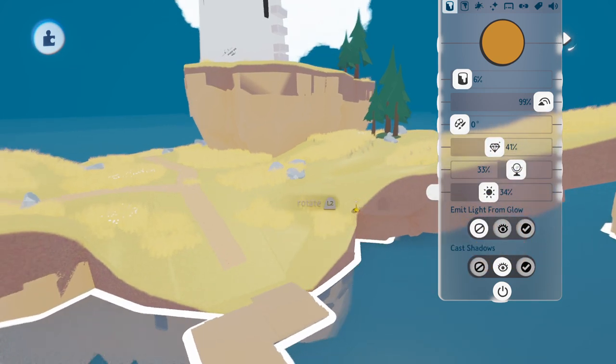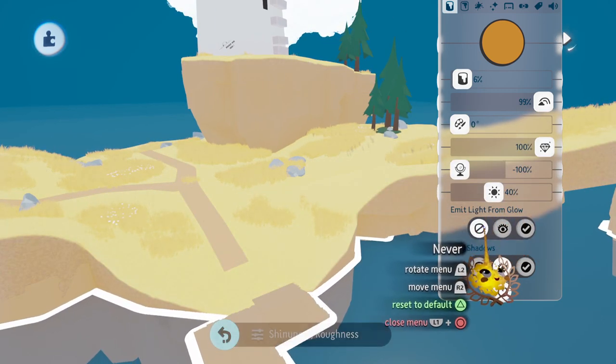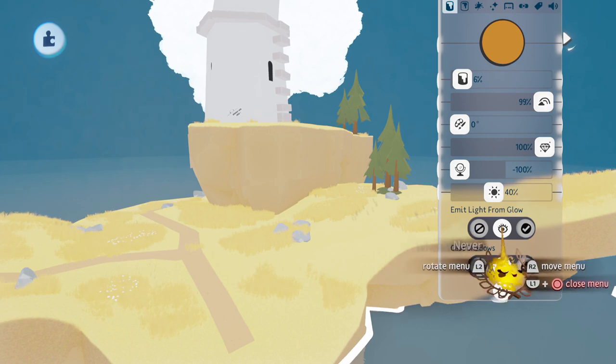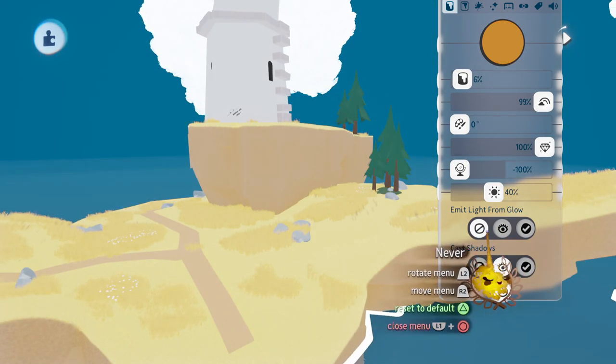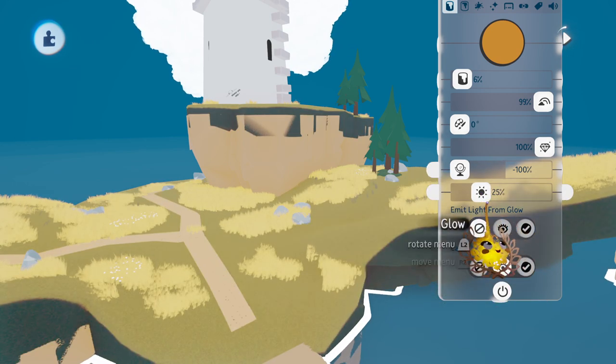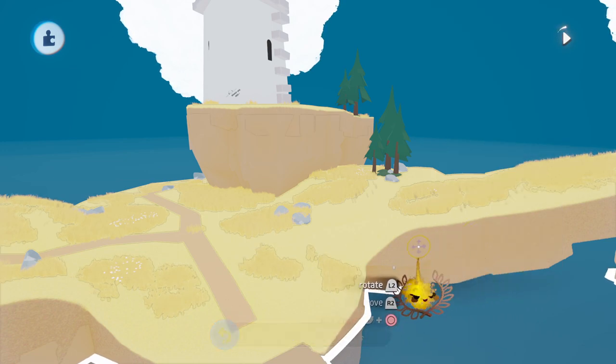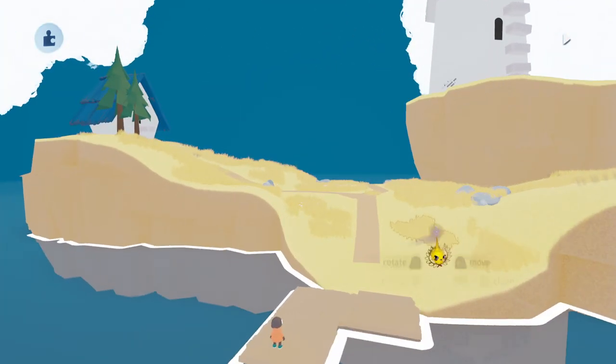By disabling that option, we give our sculpts almost a higher saturation and value, which really makes the style pop out a lot. For the finishes — waxiness, roughness and stuff — you can really try around for yourself. Mostly high waxiness and high roughness is a good way to go.